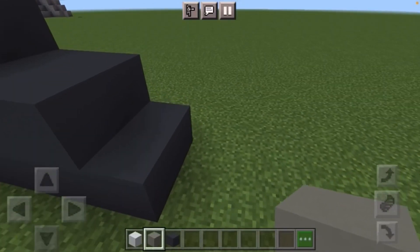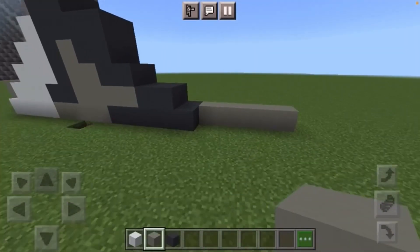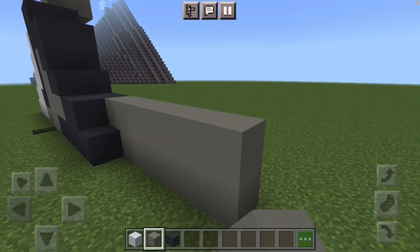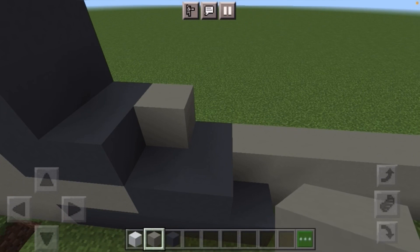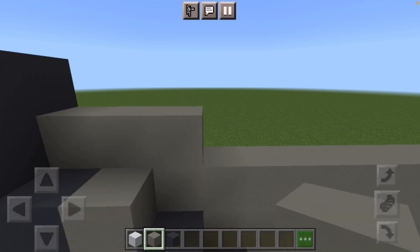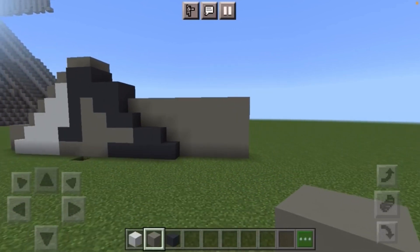Next come to the right side of your mountain and on the back part that we extended, at the very bottom you want to do one, two, three, four, five light gray blocks. Next from the second row of dark concrete, go ahead and place a row of light gray concrete like so. Then come to the next dark gray row and do the same thing, making a whole row of light gray on top like so. Do this again on the next dark gray row.